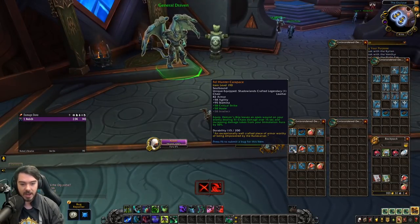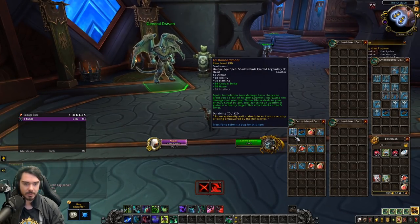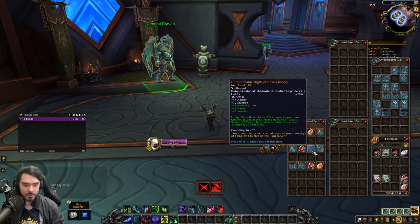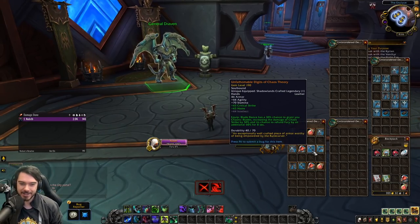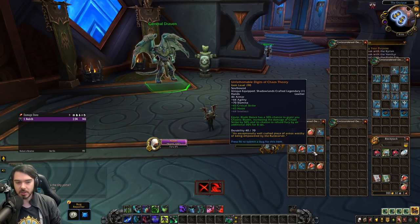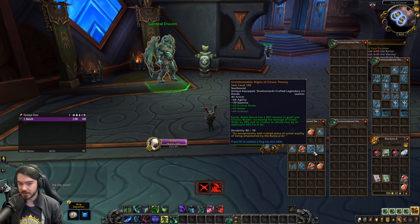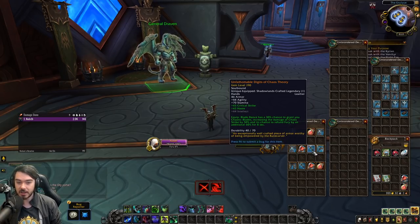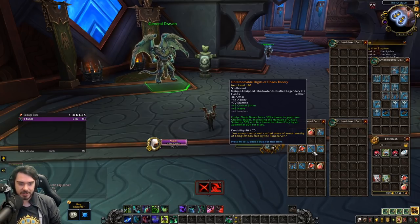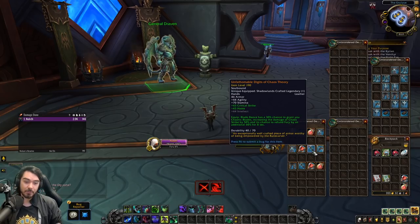We also have a rework to one of the Havoc Legendaries — the Unbound Chaos of Chaos Theory. This got buffed a lot. Blade Dance now has a 30% chance to give you Chaotic Blades, increasing the damage of Chaos Strike by 50% and its chance to refund Fury by an additional 60% for eight seconds. This used to be only a 10% chance to increase Chaos Strike damage by 25%, so they've massively increased this.